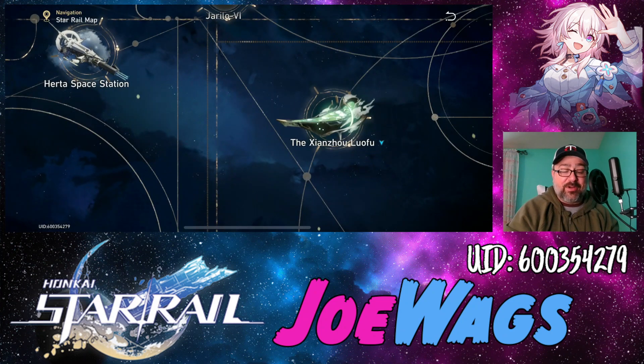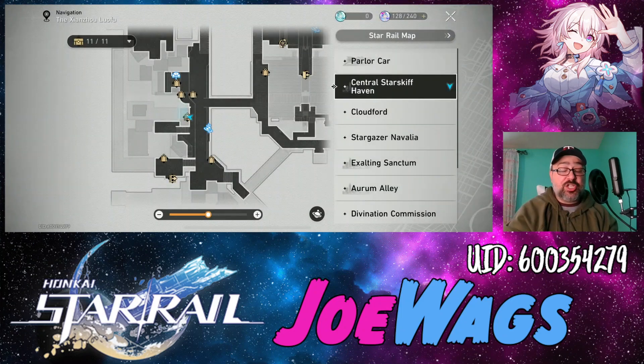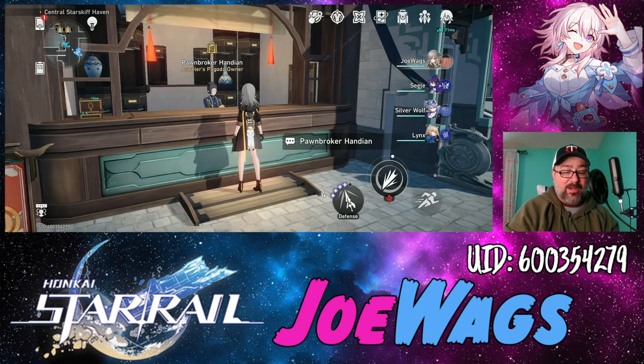You earn Starlays by doing missions and activities in the Xianzhou. Any missions you complete, story content you finish, or treasure chests you open in that area will give you Starlays. You'll get the most from playing through the main story and doing quests. If you don't have enough, look for treasure chests or complete missions in the area and you'll eventually accumulate enough to buy all six Eidolons.